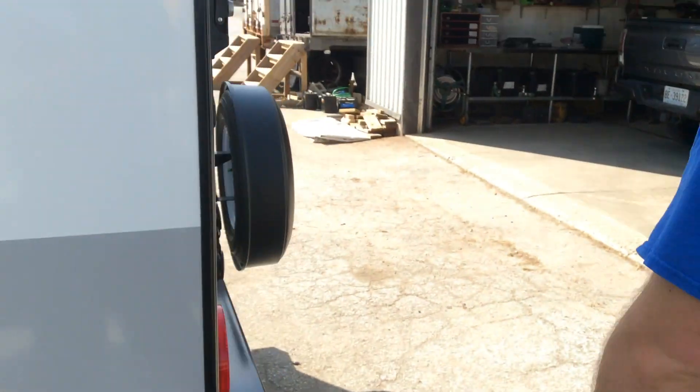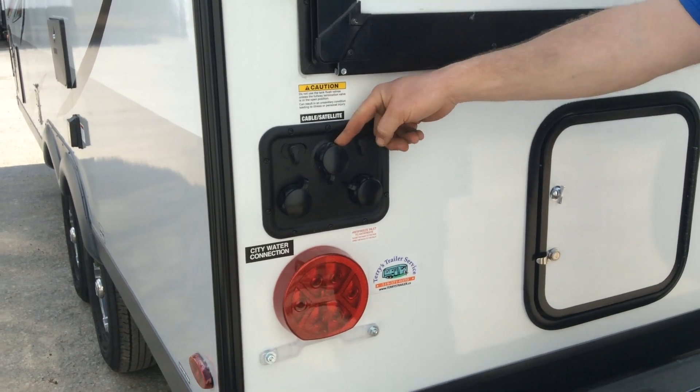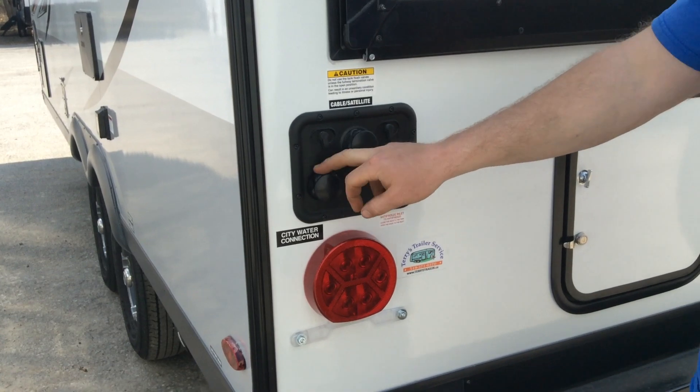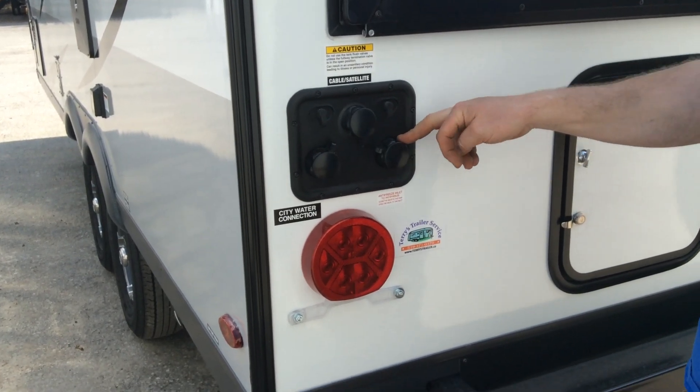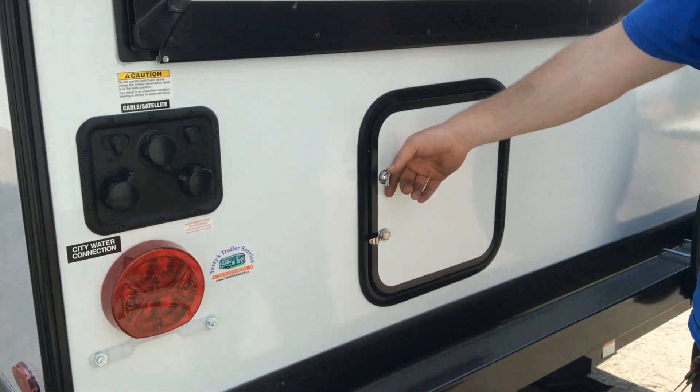On the back corner of the trailer you have your cable hookup, satellite hookup, and your black water flush — always make sure your black water valve is pulled when using this. There's also a city water connection, an antifreeze inlet to help you winterize, and your water filter is located inside this compartment.